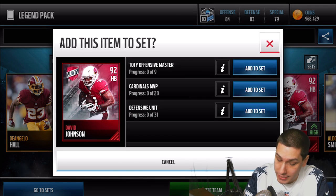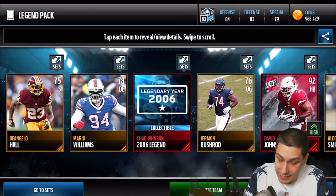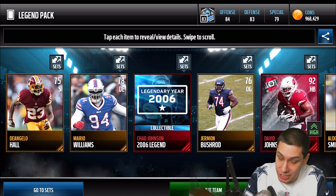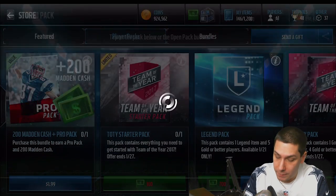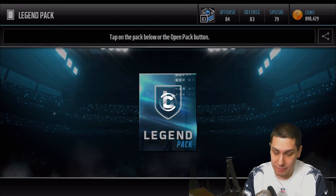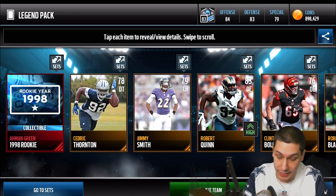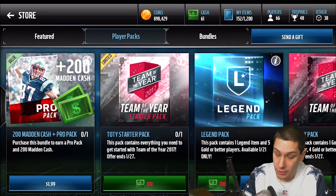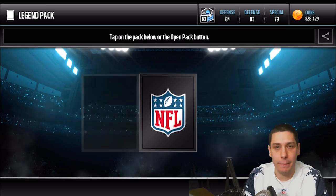So the David Johnson is a Team of the Year card — yeah, we got the David Johnson Team of the Year twice and Chad Johnson. Very nice pulls today. With all this luck we're having, we might be able to pull this Drew Brees. We get an Aaron Green collectible — not a great pack there unfortunately. Let's do three more because I'm feeling it right now, boys.